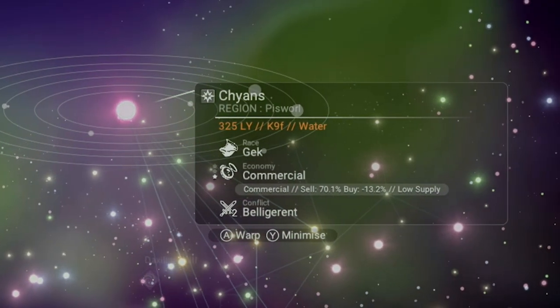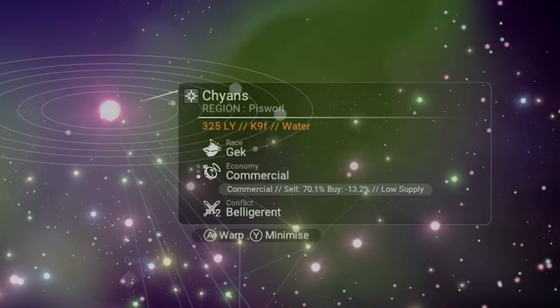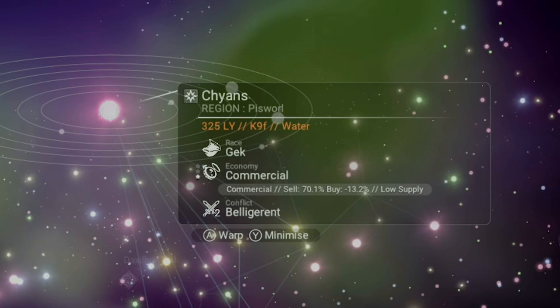When we click on a particular system and expand the view, we have a lot of information to take a look at. There's the simple stuff at the top — the system name and the region within the galaxy. Below that we have some smaller yellow numbers divided into three areas. The first area is how far our selection is from our current location — in this case, 325 light years. The second grouping is always a capital letter followed by a number, and then sometimes a lowercase letter.